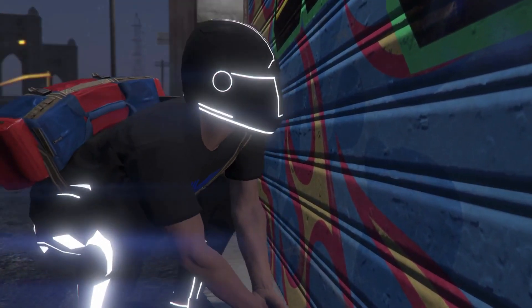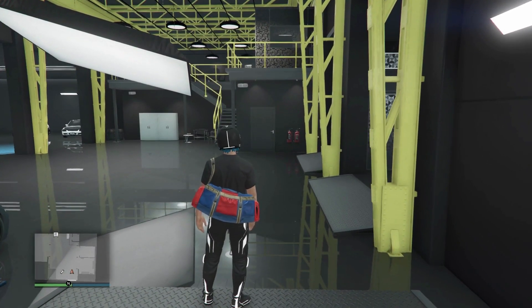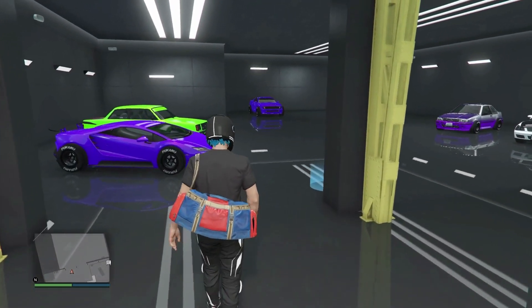Once you arrive at the auto shop, head inside. Now go and get inside of the car that has the mods you want to transfer. For example, I'm going to use this car as it has the F1 wheels in the color I want.